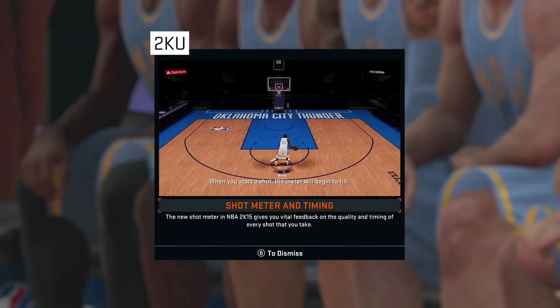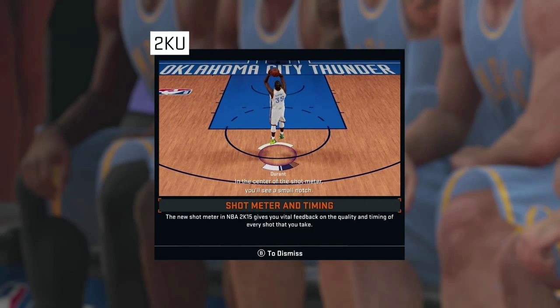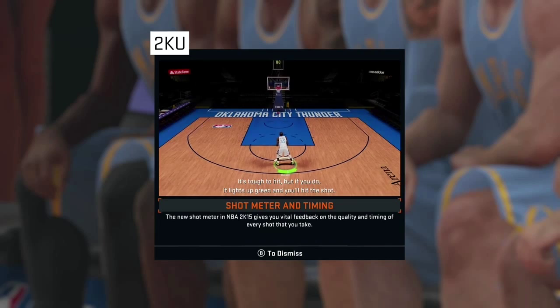When you start a shot, the meter will begin to fill. In the center of the shot meter, you'll see a small notch. This notch is the ideal release point for that shooter. It's tough to hit, but if you do, the indicator will light up green and you'll knock down the shot.